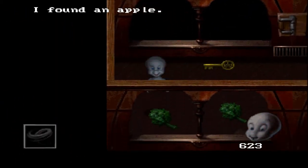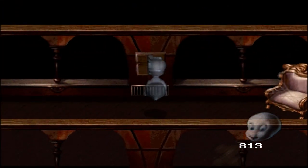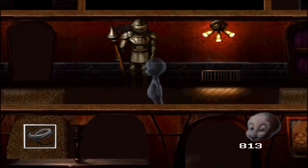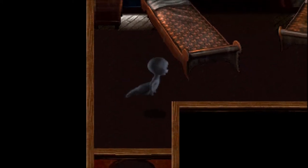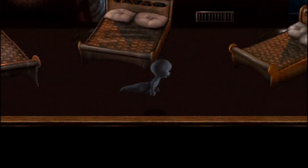Even though I came out of this left air vent, the right one will take me back to that hall, while this left one takes me to an entirely new location, where I get a lot of morph points, a key, and can unlock this door. It's Casper's uncles' bedroom.